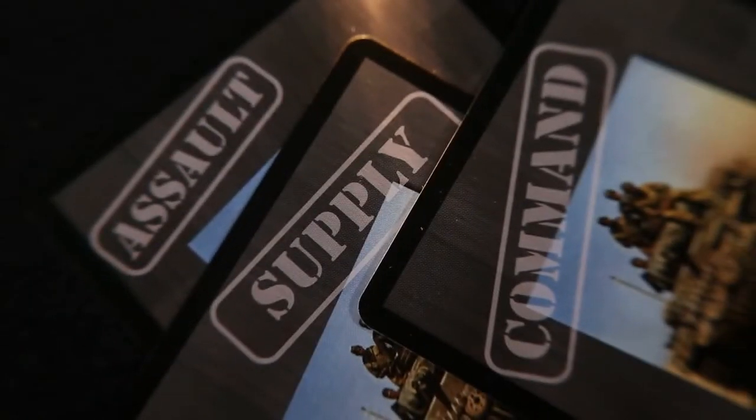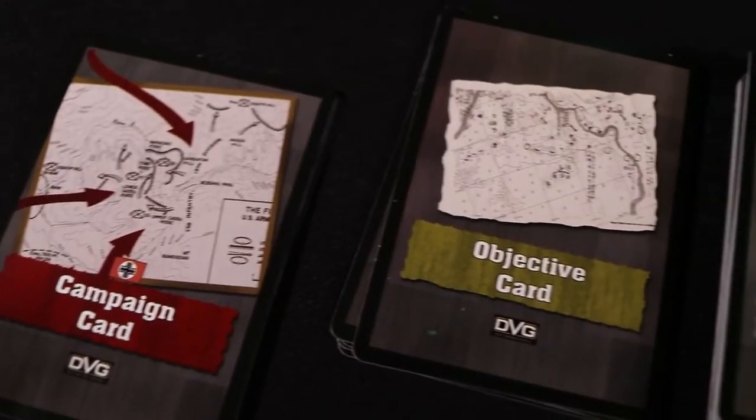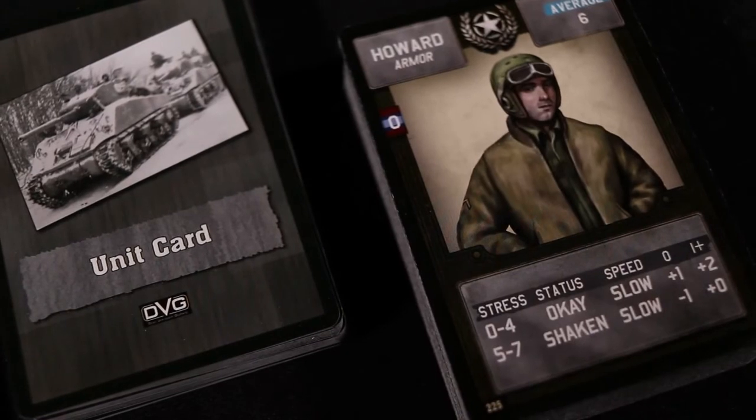Separate the three types of battalion cards to create three decks. The remaining campaign, objective, unit, and commander cards are what you will use to create your forces for the campaign.